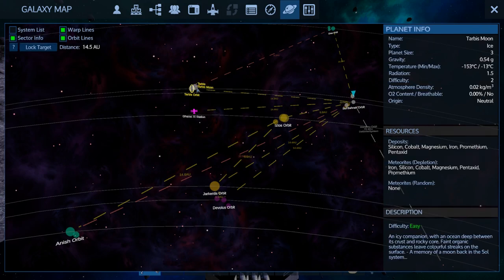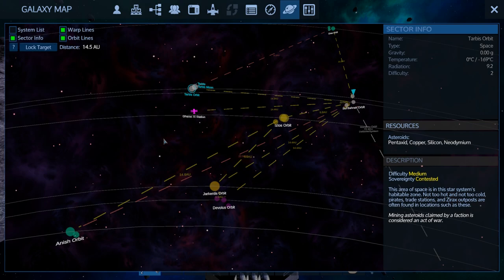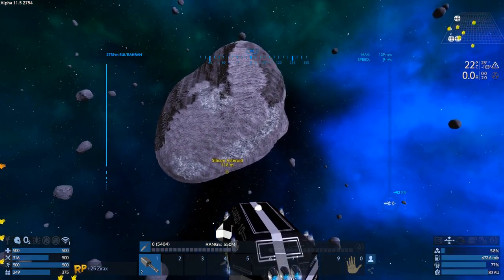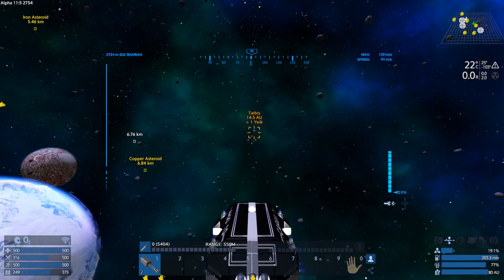The moon had typical moon stuff - it's an ice moon, neat. The orbit had Neo in it. Okay, we're going there! We'll lock target and we should be able to warp there.